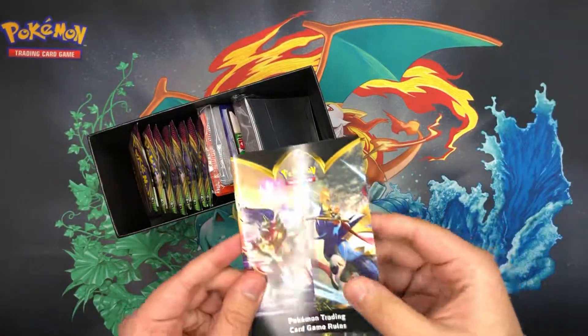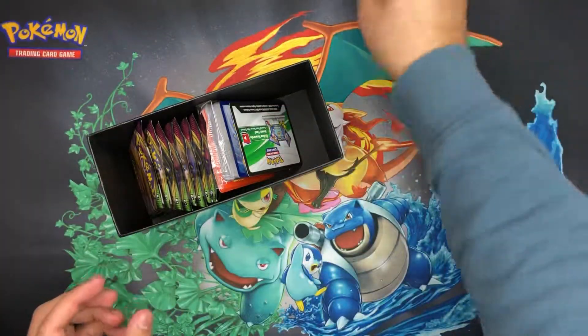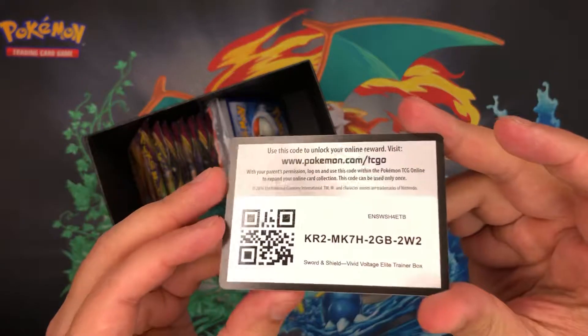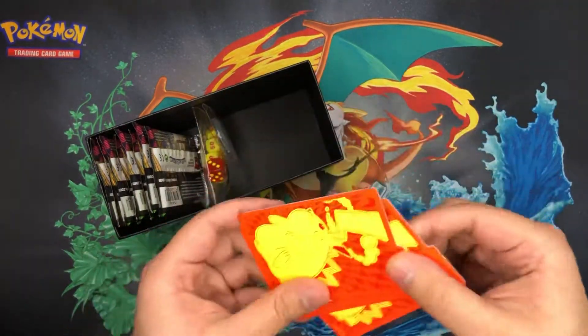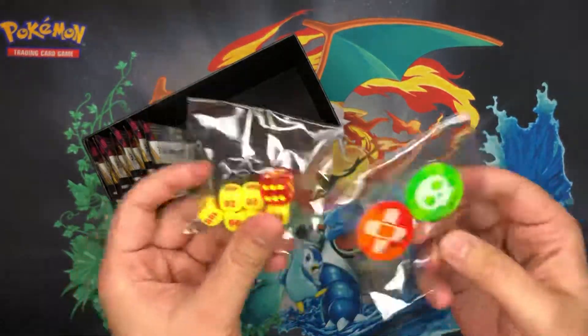Got a guidebook, the sleeves, a code card, energy cards, dividers, dice and all this stuff.